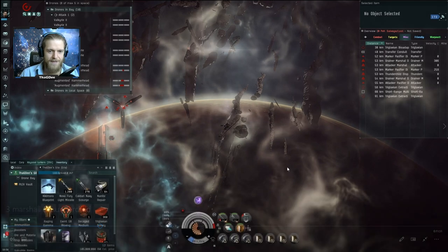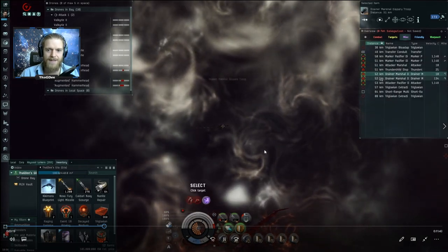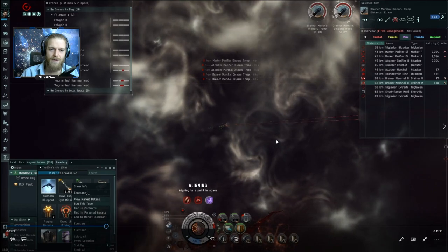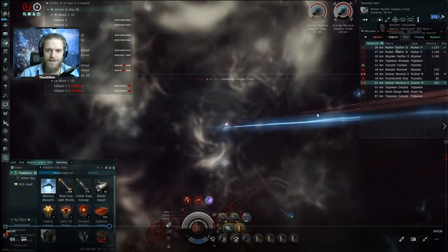I spawn in and take a look around. I see a blue cloud, two white clouds, and I immediately double-click toward the white cloud on the left. Typically I'd go for the gate, but I don't want to go into the blue cloud. I target the drainers first because I know they should be prioritized, then I realize I'm painted and see the target-painter lines.